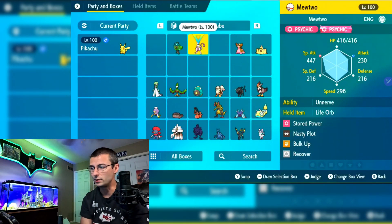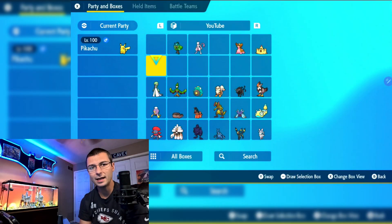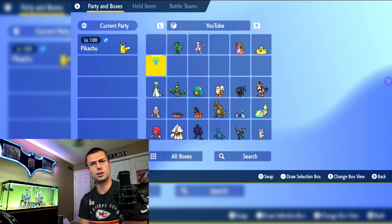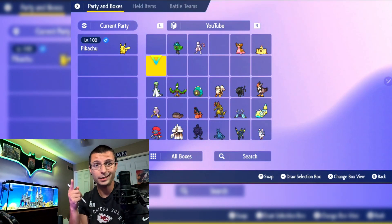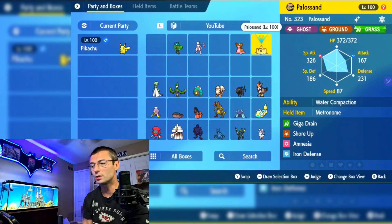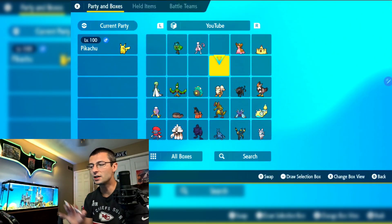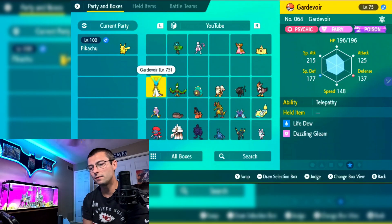Next is Mewtwo with a Stored Power one-shot KO — I'll call it a one-shot KO since you do need to get your Tera energy up first. It takes about 90% of Pikachu's HP in one hit. I'm also working on a Gastrodon build and a Palossand build, but I can't consistently survive the initial Surf with Palossand yet, so that one still needs work.